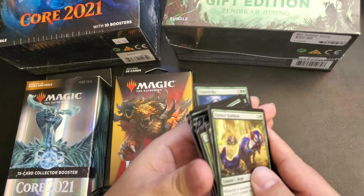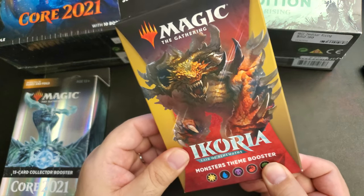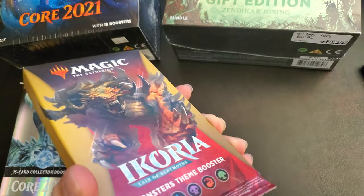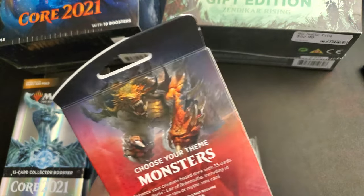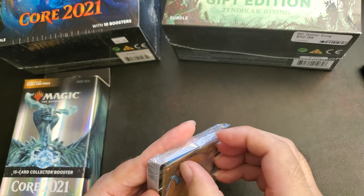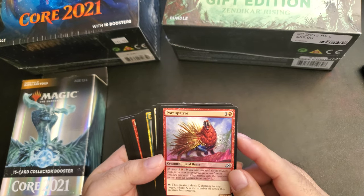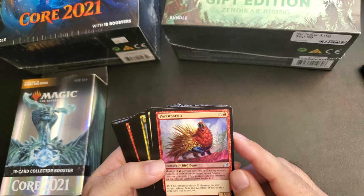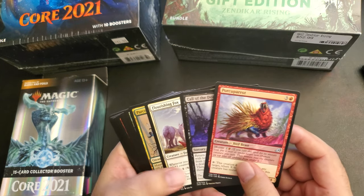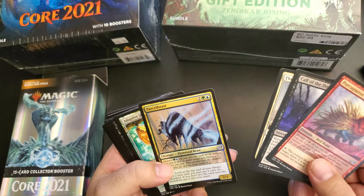Okay, that's pretty neat. And Ikoria Monstrous Theme Booster — probably opens the same way on the bottom. Yep, okay. So I just got these today. We got a bird beast, like a porcupine parrot, I guess. Call of the Death Dweller, Flourishing Fox — I like the blue on the fox, that's pretty nice. Parcel Beast. Creature Insect.